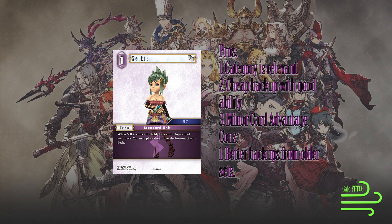Being able to scry is a very potent skill, one we haven't seen a whole lot of in Final Fantasy, so that's kind of cool. It gives us a little bit of minor card advantage as well. Unfortunately, though, this suffers from the same cons that the rest of this cycle of backups does.